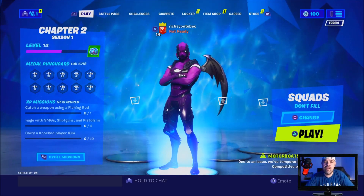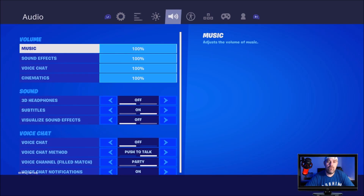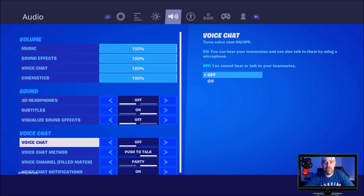First off, go into the settings and then scroll over to audio and then scroll down to where it says voice chat. Make sure your voice chat is turned on.